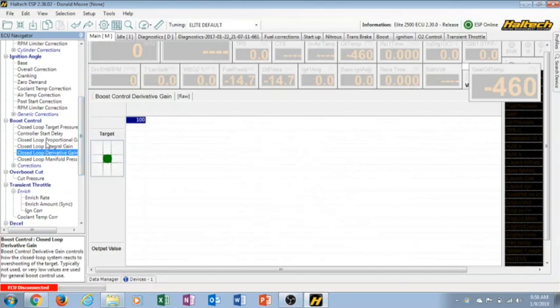A brief summary of what I understand: Proportional is the number you put in to get from where you're at to the commanded target pressure - it's the error you're trying to make up. Integral is how aggressively your controller is going to try to get you to the target pressure, how fast. Derivative is the number you use to keep from overshooting. You might have an aggressive integral gain that gets you to target quickly, but you need a derivative number to keep you from going too far over that target.